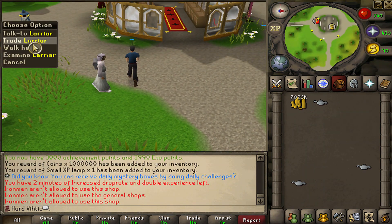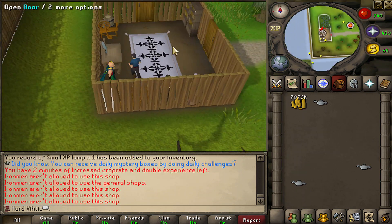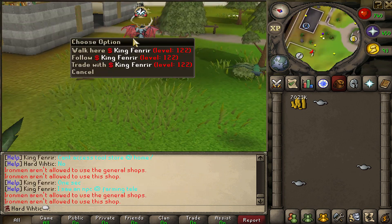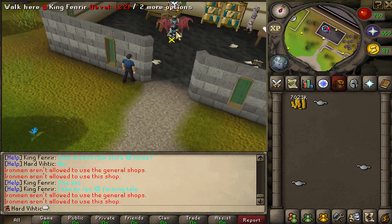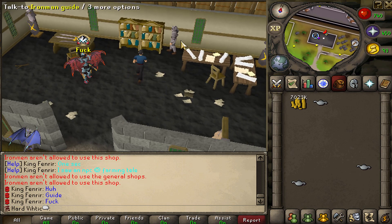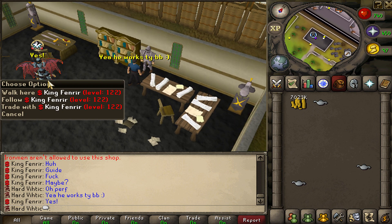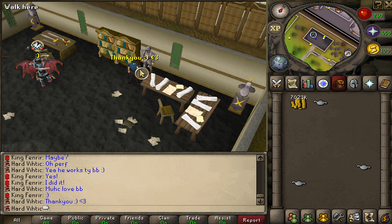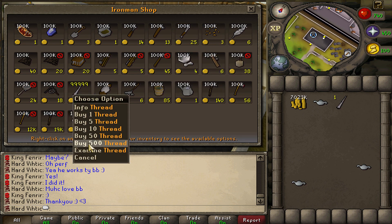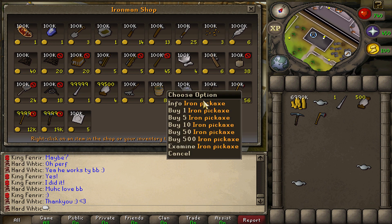Wait — how do I get a needle and thread? Somebody give me a needle and thread! Apparently King Fenrir has seen a needle over here — Iron Man Guide. Oh perfect, didn't know there was an Iron Man shop. This helps a lot because now we can actually get tools for doing stuff. Needle — gonna need 500 thread. Oh, rune pickaxe — we can actually get rune pickaxe stuff from here.